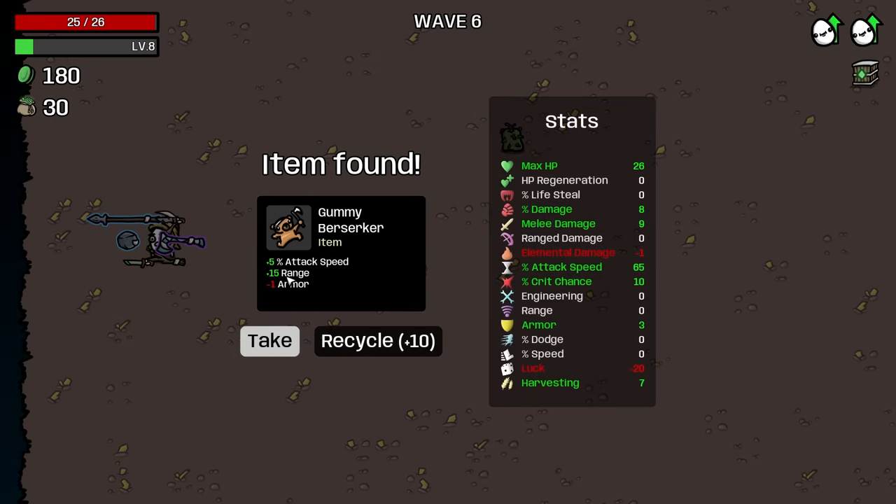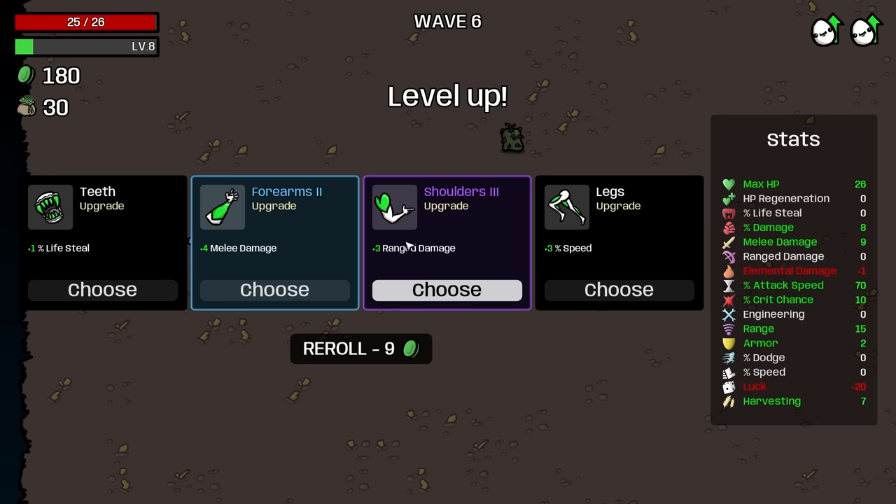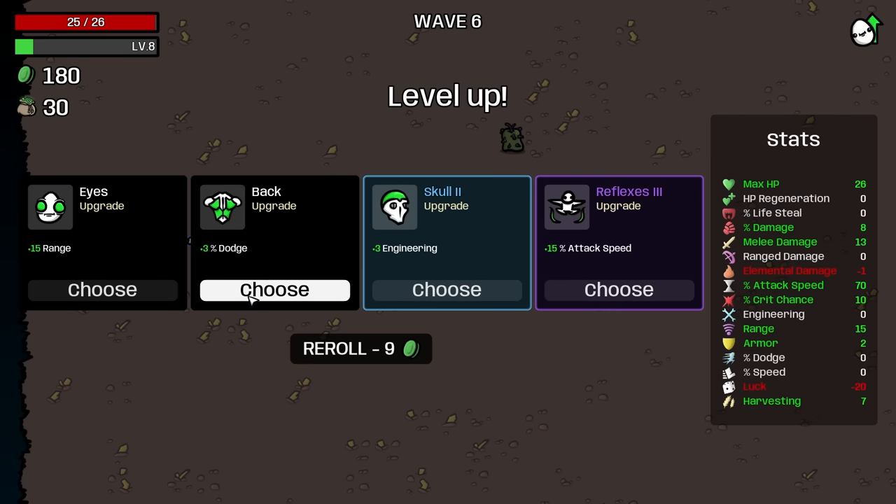Plus attack speed and range — we lose armor, but I'll take that. It's not that hard to put armor back. That's the kind of thing I needed other times, so we'll take this. 15% attack speed — yeah, why not?